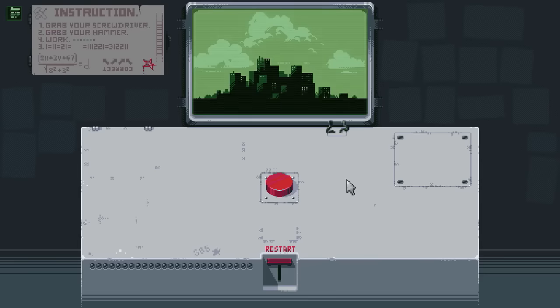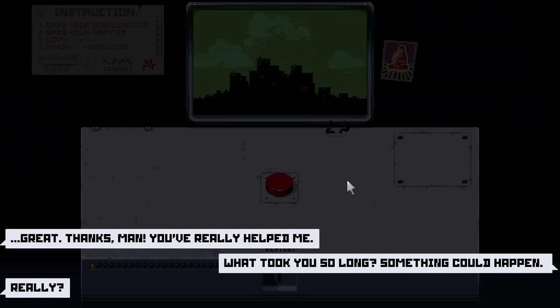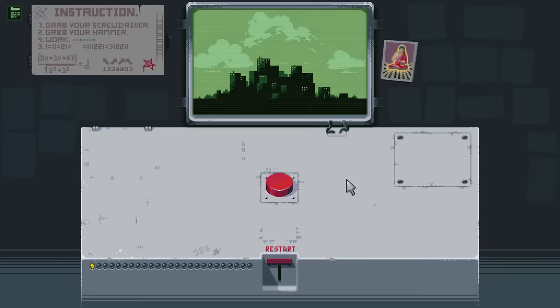For the first ending, you'll notice I'm not really doing anything. And that's the point! You wanna sit and just not do anything for a full minute. And that is simply that. Anytime you want to end, reset, or do another thing, just click that restart button and we can go all over again. Simple as that.